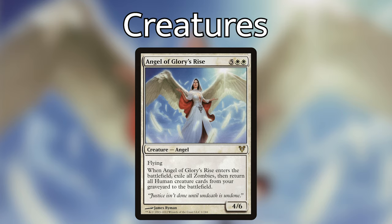The one non-human creature I've validated for this deck is Angel of Glory's Rise — five white, white for a 4/6 flying Angel. When she enters the battlefield, exile all zombies, then return all Human creature cards from your graveyard to the battlefield. Angel of Glory's Rise is a great way to throw yourself back into the later game if your board has been wiped a couple of times — she assures we can get all that advantage back and keep on swinging.